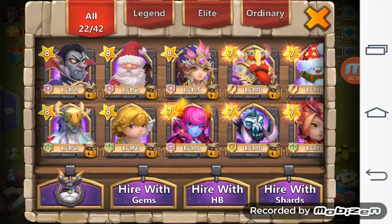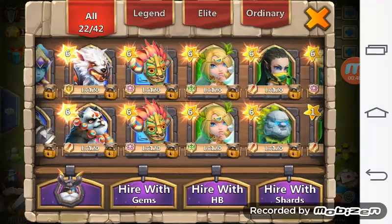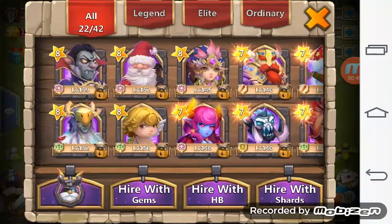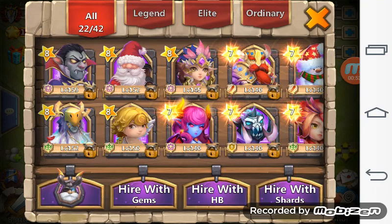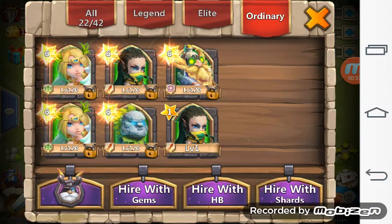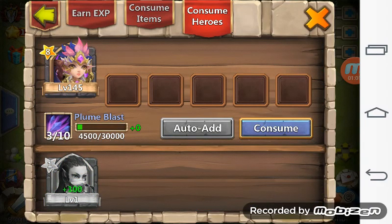Let's take a look at the heroes. Right off the bat, my top five heroes — they are at 8-star: Vlad, Druid, Santa, Cupid, and Harpy. The rest are 7-star heroes. I have only 20 to 21 heroes total.